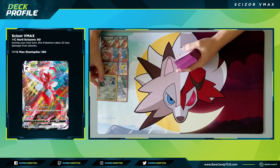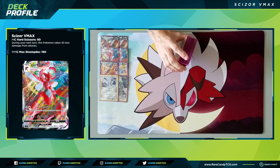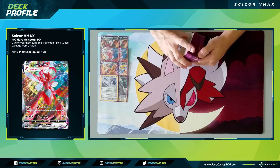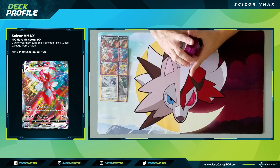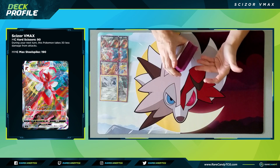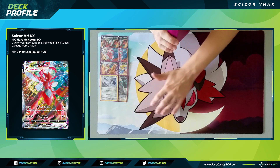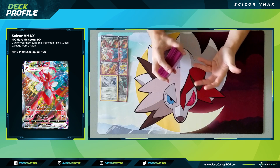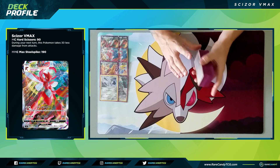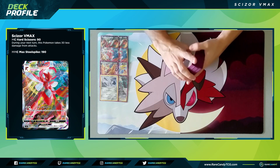We have one copy of Duraludon from Rebel Clash. Its first attack for a colorless does 30 and lets you attach a metal energy from the discard to one of your Pokemon. The second attack for two metal and colorless does 110. This can be a nice Pokemon to lead with for chip damage and energy setup, but it's also our counter to Decidueye. Even as our only Decidueye counter, it's very difficult for them to do damage with the minus 30 resistance, minus 30 from Full Metal Wall, plus other healing cards in the deck — Duraludon can honestly take quite a few prizes and help close out games.